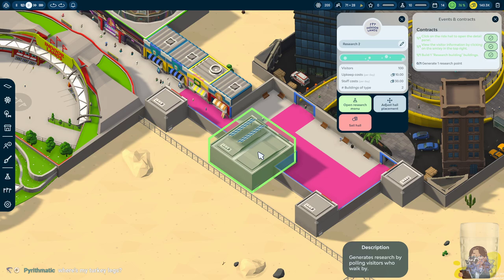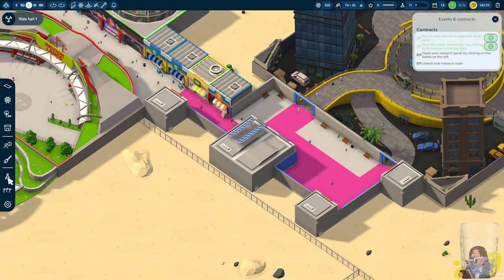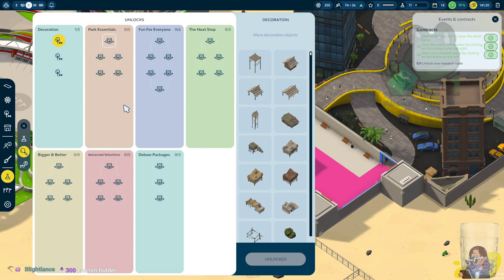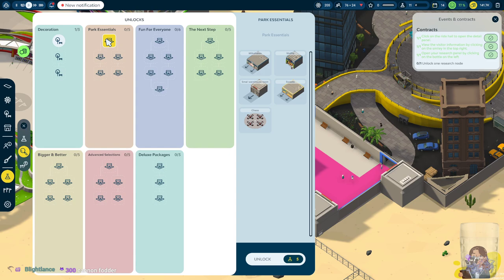There we go — now we need to open the research panel. Open your research panel by clicking on the left, unlock one research node. Oh, there's our skill tree! I have no idea what I want to get. Milkshakes, waffles, warehouse and suites, and chaos — what? Chaos: capacity 32, I guess it's a ride. Unlock for 5 and we had 10. Fun for everyone: duck fishing, rope course, gyroplane. Falafel stand — I want the fun for everyone. I have to get park essentials first — there we go.